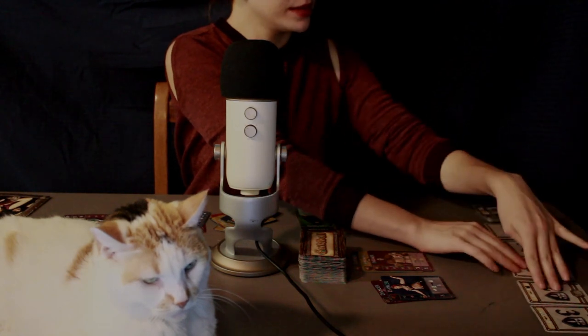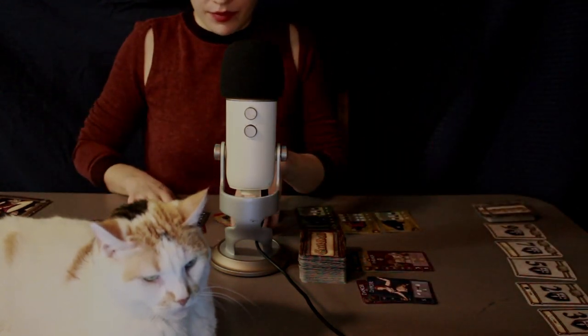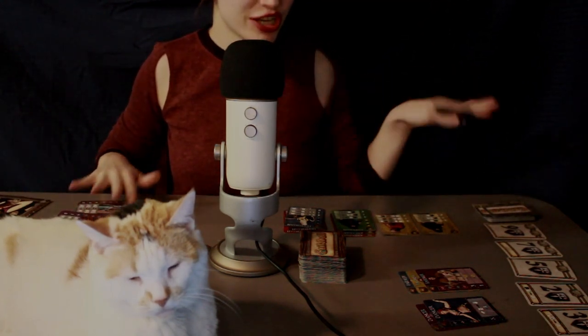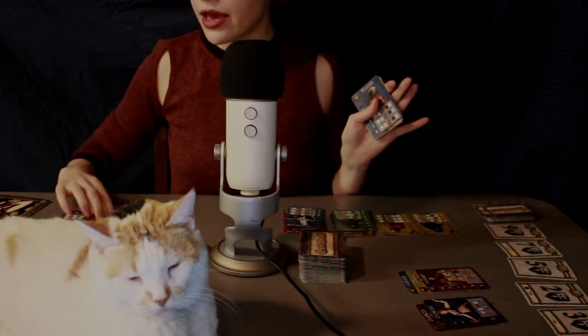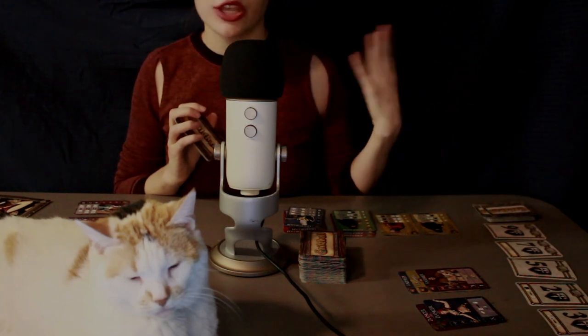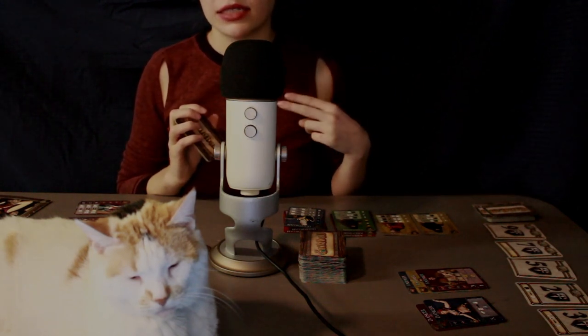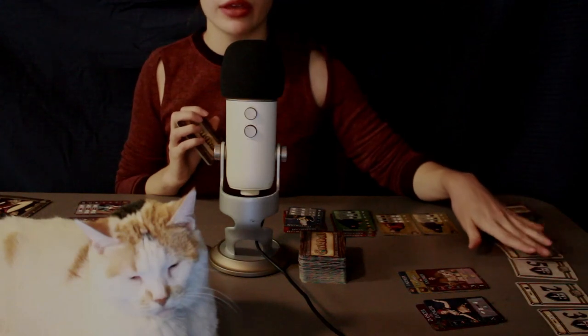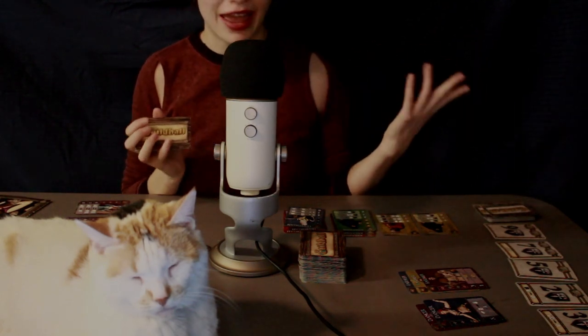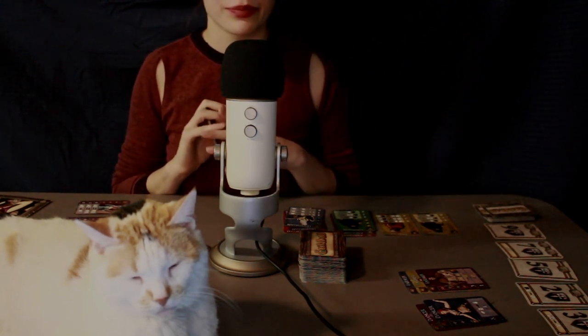So I know you can't see all of it because Nadine's a little in the way, but this is generally how it will look with a couple of players. Let's go over the different actions. Each turn you can do two actions, and you have three different options: you can either play a card, refresh your hand, or buy a victory point card.